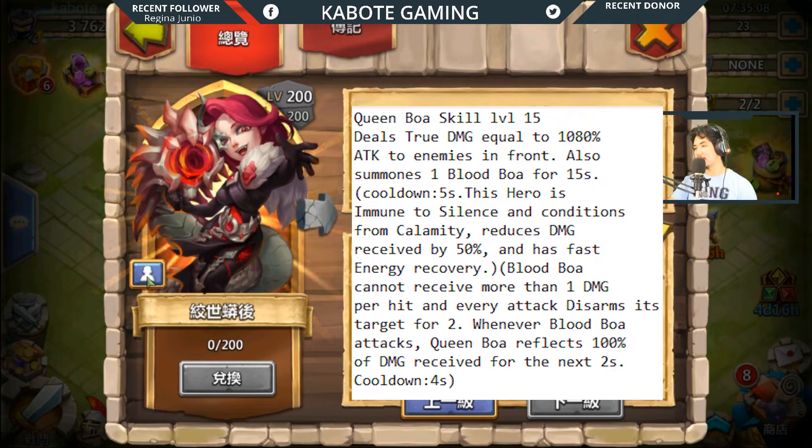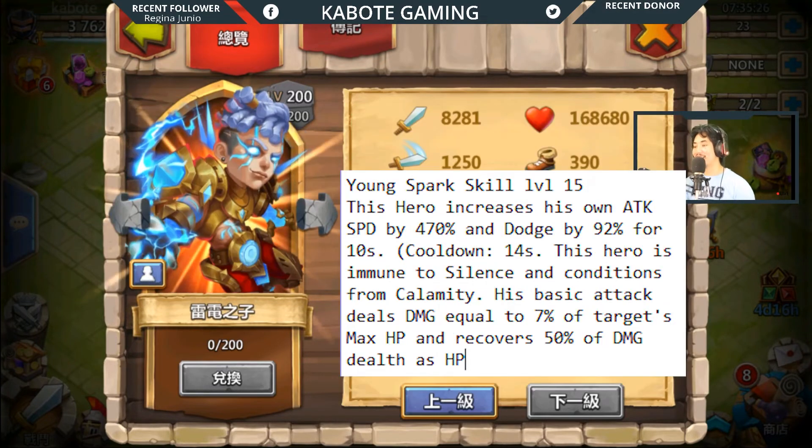This is the normal form and this is the evolved form. The next hero is Young Sparks. At skill level 15, Young Sparks increases his own attack speed by 470 percent and dodge by 92 percent for 10 seconds, with a 14-second cooldown. He is immune to silence and conditions from calamity. His basic attack deals damage equal to 7 percent of the target's max HP and recovers 50 percent of damage dealt as HP.